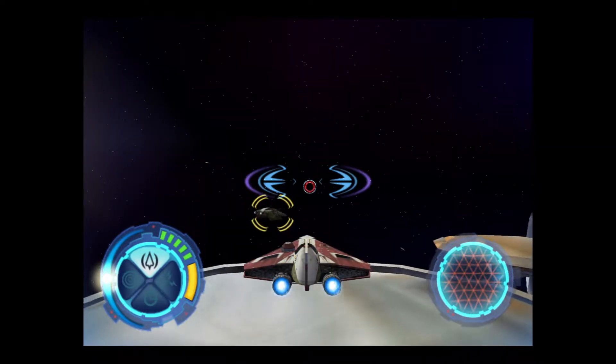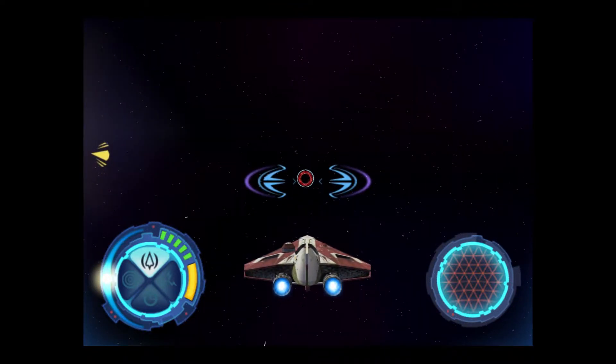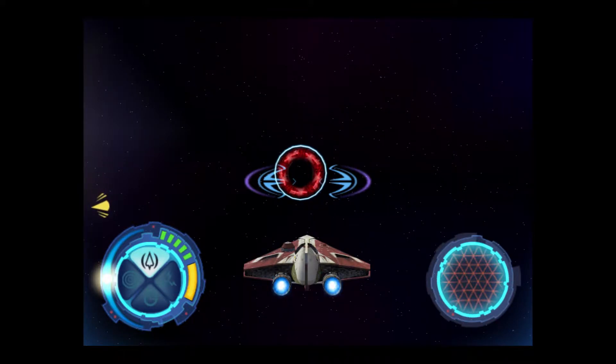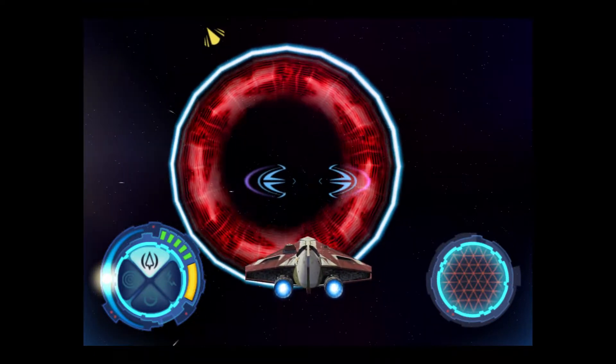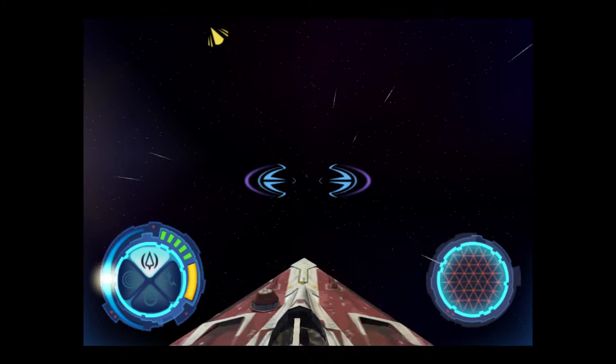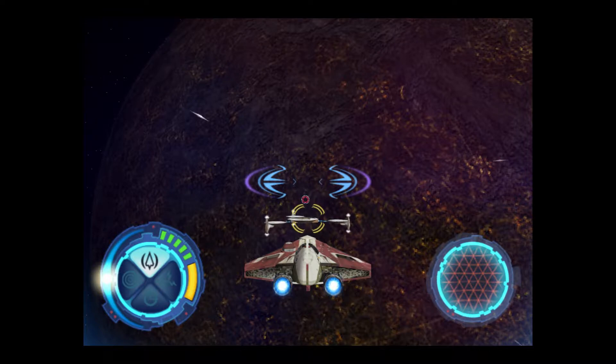Now that we know this new Starfighter won't come apart if you turn too hard, let's see what it can really do. You will test the prototype's superior maneuverability, using it to stay alive despite overwhelming odds. You must survive until I give the signal to stop. I will become one with the Force. The laser fire won't be real, but I think you'll find the illusion convincing enough. Remember, destroying the fighters is not part of the goal. They will replace themselves almost as fast as you can kill them. I will keep that in mind.